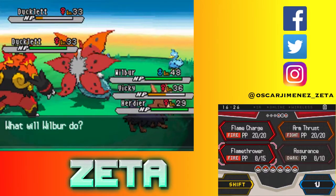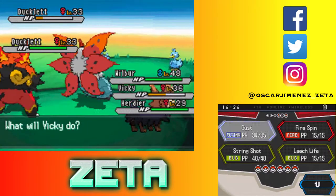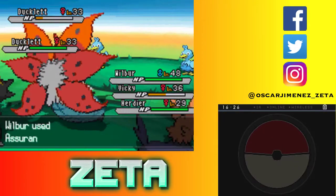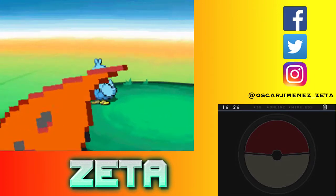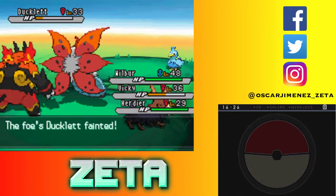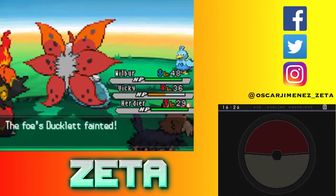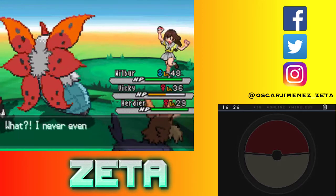I'm just going to use Assurance on you, and then you've got to use Gust on this guy. Actually, you can use Gust on this guy — go for the kill, because you're going to kill him this turn, I'm pretty sure. Yeah, there we go. That worked out perfectly, because now the other Ducklett should be dying to this Feint Attack. Yes, there we go. Not bad at all.